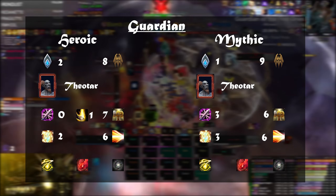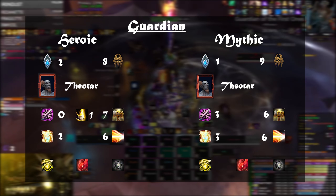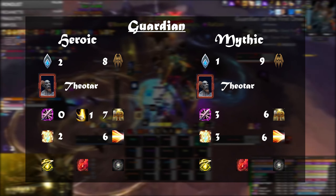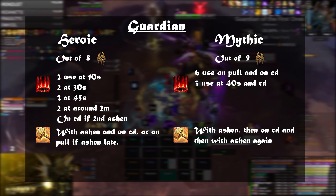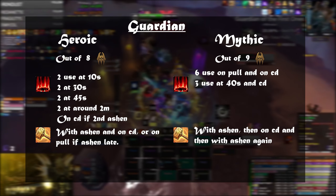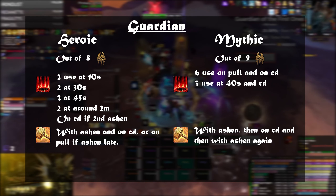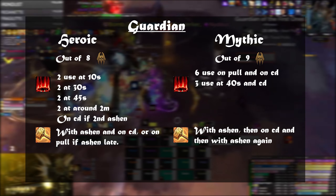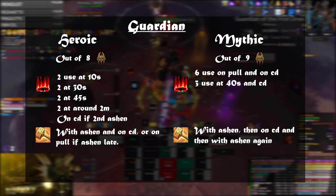On Guardian, we can still see a lot more Venthyr than Kyrian, and quite a bit more usage of Marats over Shock Barrier. Everyone using Marats also uses Light's Hammer, while some Shock Barrier players gravitate away from Crusader's Might for mana reasons, choosing Light's Hammer or Bestow Faith. In heroic, since you only get one Ashen, people drop it all over the place but mostly early. In mythic, everyone either uses Ashen on pull or waits for the first pillar activation, using Wings with Ashen and then on cooldown.